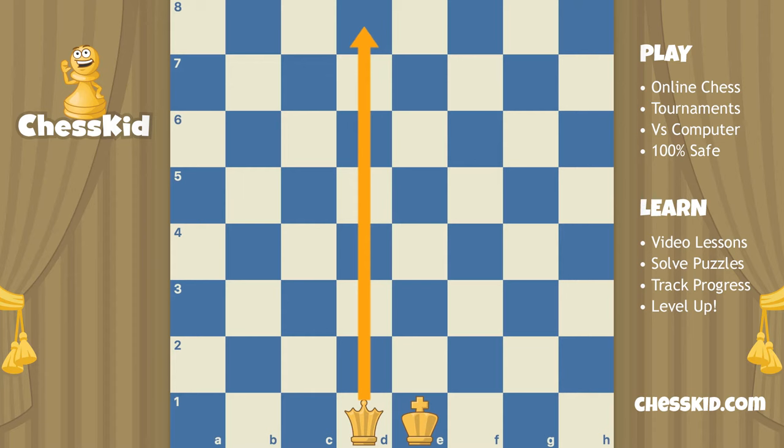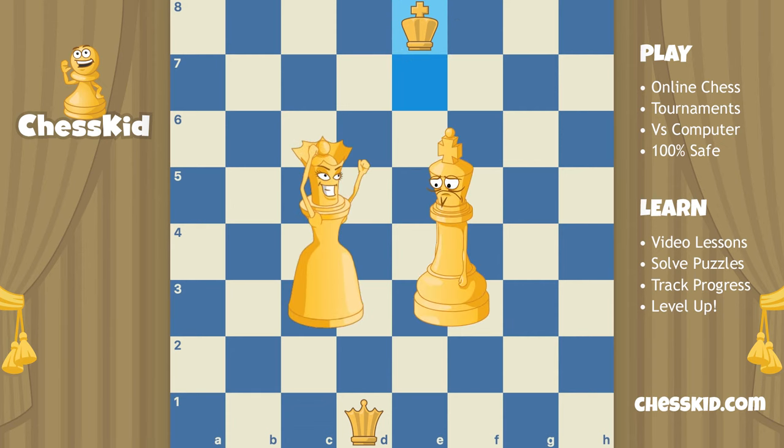We learned that about the queen. But the king is only allowed to move one square at a time, so it would take the king a long time to get to the top of the board — seven moves. The queen's gonna win a race every single time.